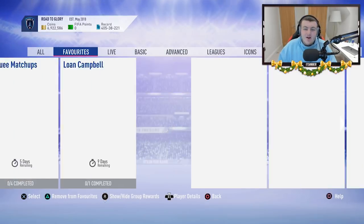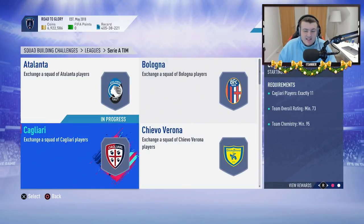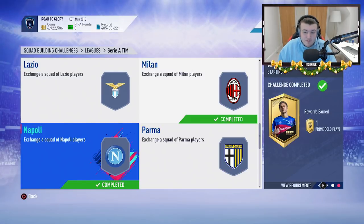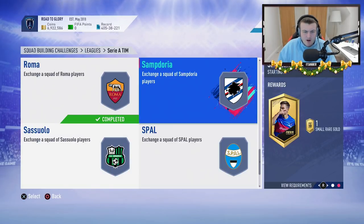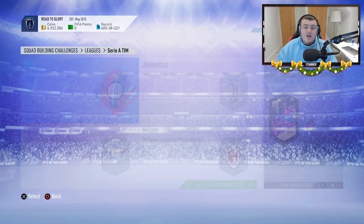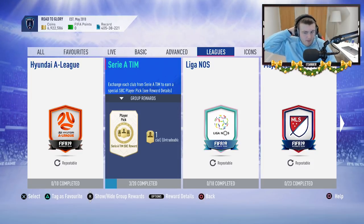What I would do is look at some of the League SBCs — there are some fantastic deals in terms of League SBC packs for great packs very cheaply. Milan's a great one for a rare electrum players pack, same with Napoli and Roma for a prime gold players pack. Juventus might have a prime gold players pack or a mega pack quite cheaply, and Inter has a rare electrum players pack too. Rare electrums are fantastic — you get six rare players, which is half a 50k pack, plus six rare silvers that could sell for something.